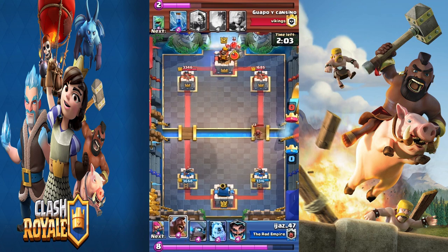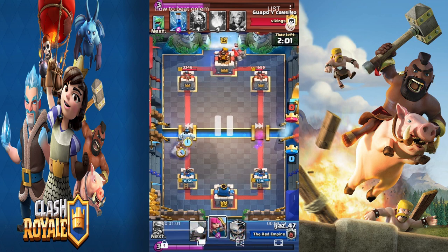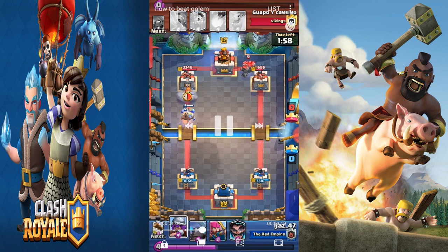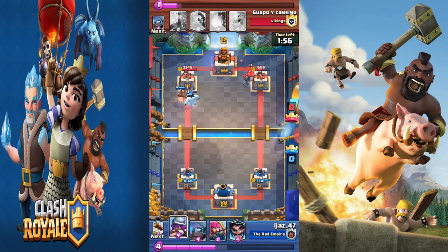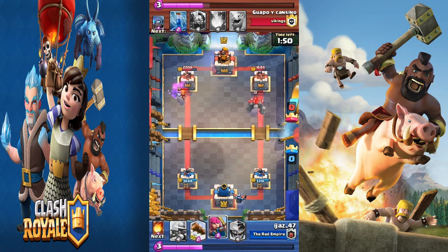Now I see the golem. This is where applying pressure is very important. If you're not applying pressure, you allow your opponent to build up a massive push behind their golem that you cannot stop. Pressure forces them to split-push so it won't be one big unstoppable attack. As you can see, ice golem hog on each side wastes elixir while he has four elixir building behind the golem to make an even stronger push.